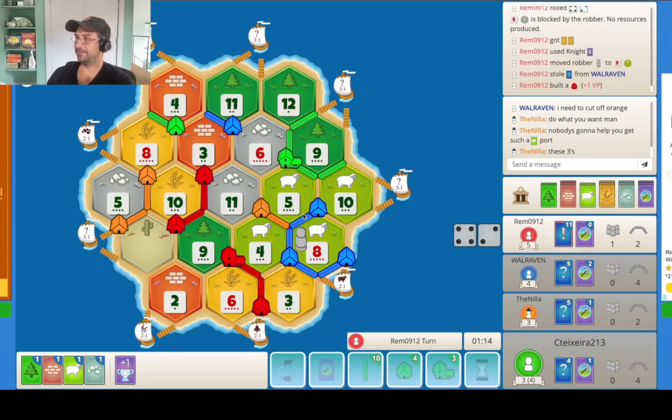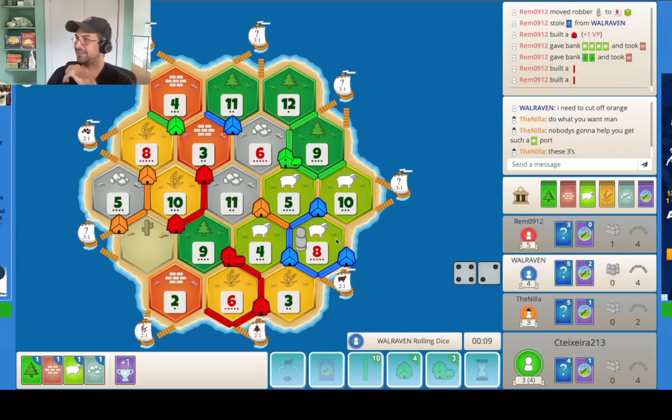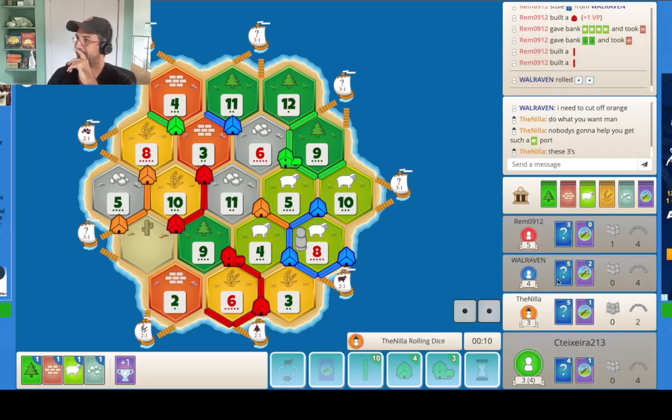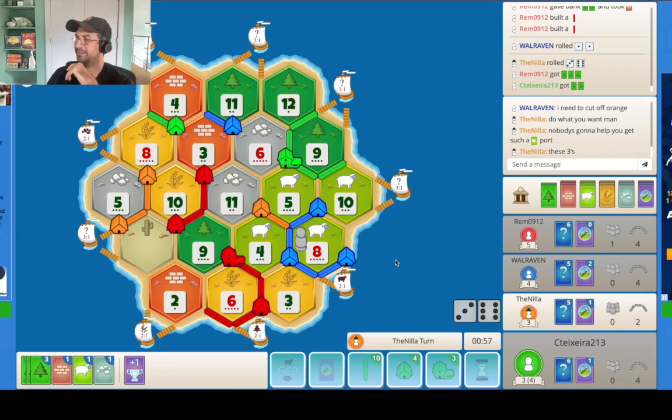We really need this 3-for-1 port. This 12 — I could have maybe gone for one of these two ports as well. Like, filling up on this 8 could be pretty important. Red's trying to go for the road now too. At least this is good — it puts some pressure on blue. Dude, he didn't have a 7. I thought he was maybe holding a knight there, but he wasn't. That's really interesting.